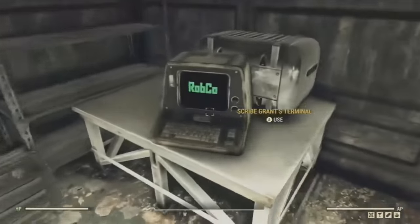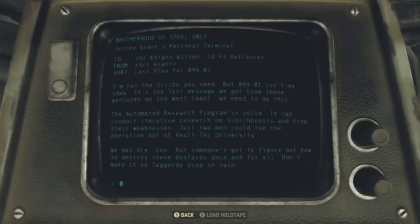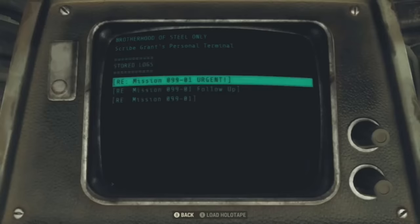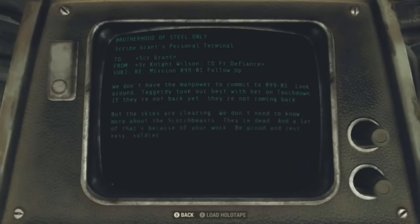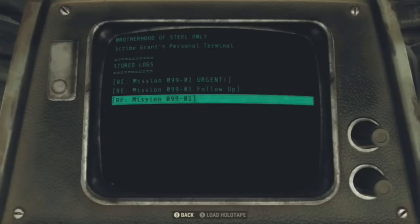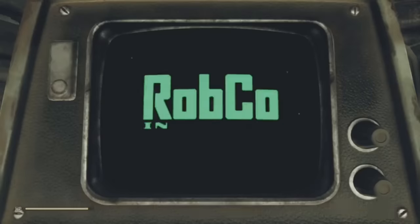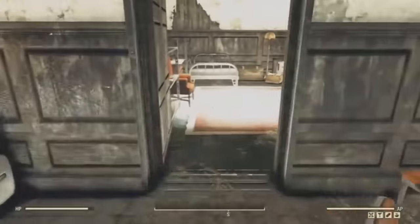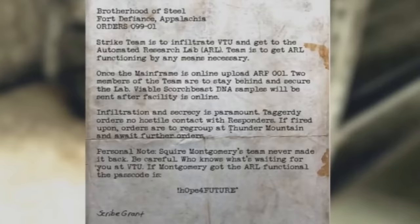This does seem to link toward Fort Defiance. There are some logs on the terminal at the top of the building — which you have to complete Recruitment Blues to get up to — that go over Mission 099-01. Feel free to pause if you want to read them and further investigate. I'm hoping this mystery gets resolved in Wastelanders, or maybe this is additional content Bethesda plans on adding further in the future, or it's just completely cut content, which I'm hoping is not the case.